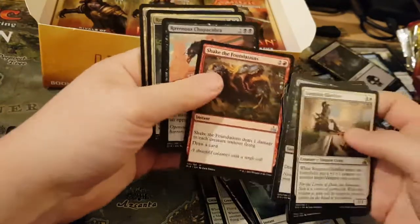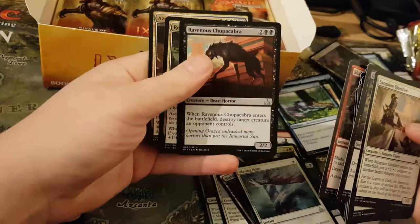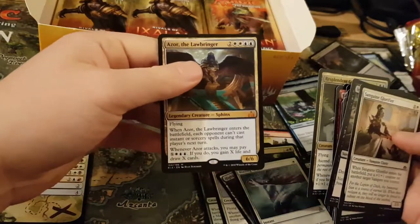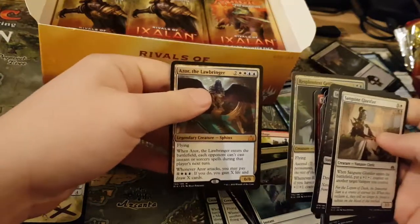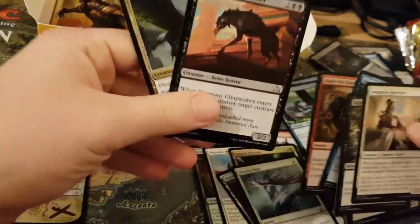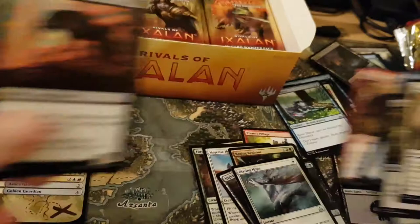Shutter Foundations. The Chupacabra. Chupacabra. Griffin. And Azor. So that's quite a good one. I can actually see him being played in Commander. I feel like this one might be played more in Standard than Azor, which is quite horrid.